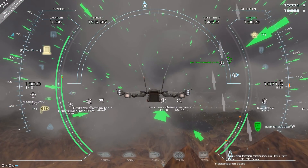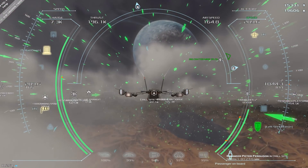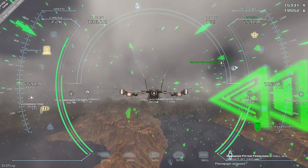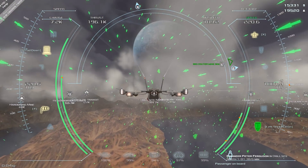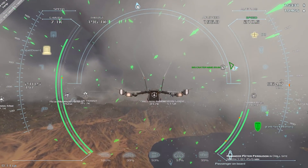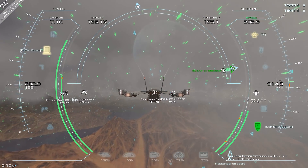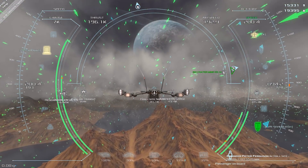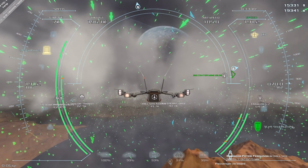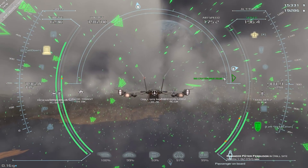I've seen some people complain about the UI being cluttered and the controls confusing. I will agree that at the start the UI did seem a bit of a mess - there's stuff all over the place and definitely room for improvement. But once you actually start flying and doing missions and trading, you start relying on this UI. Some stuff could be placed better - for example, on the extreme right you can see my rate of climb and altitude.